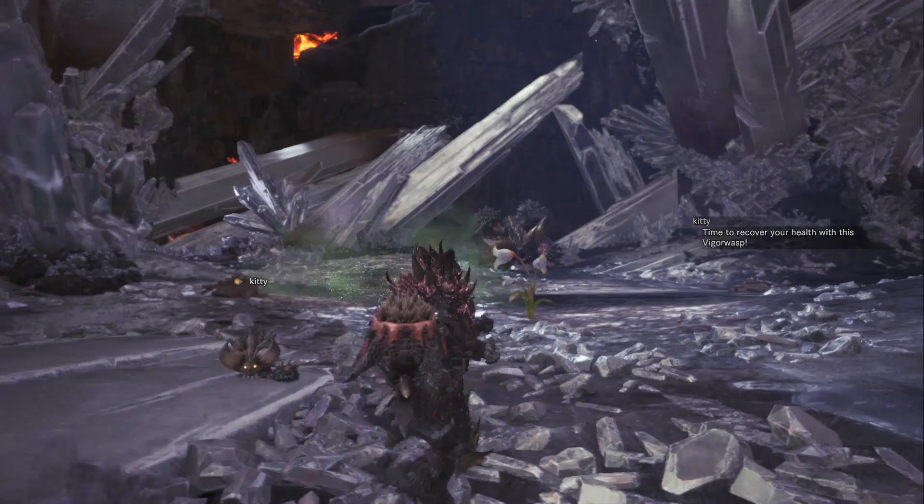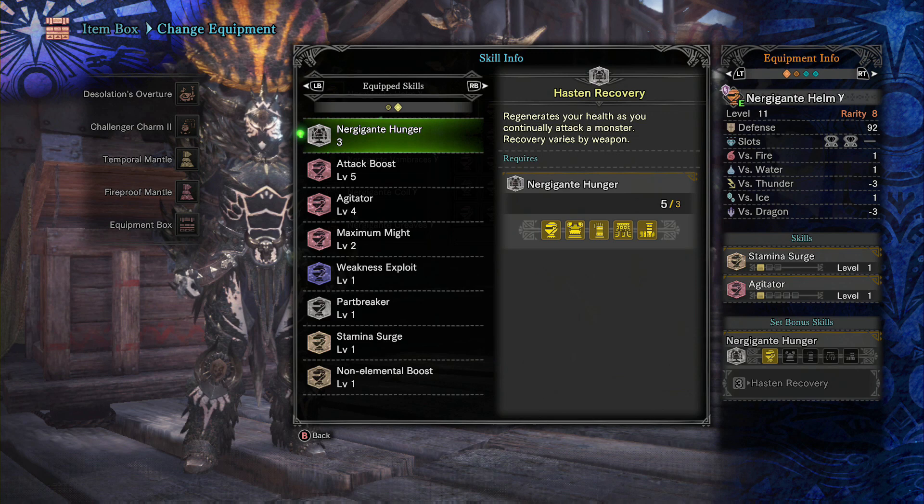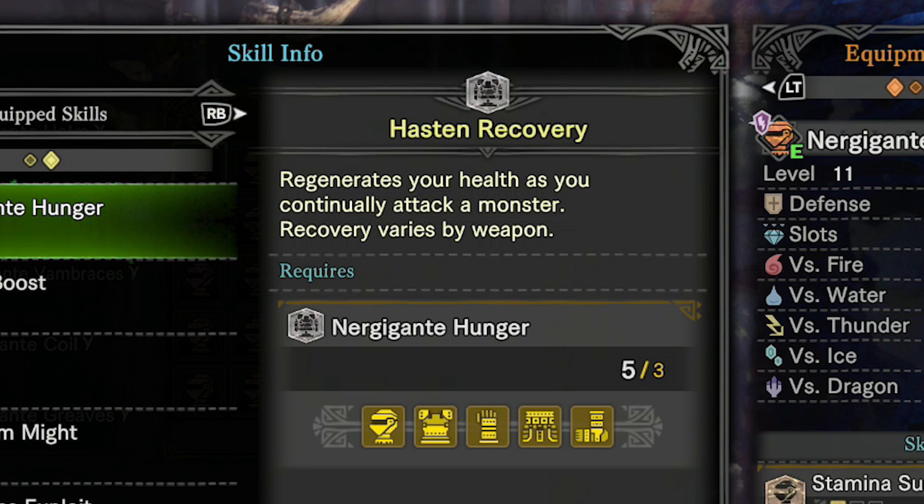Next, we move on to grading the set bonus skill, Hasten Recovery. Hasten Recovery is kind of like a weaker version of a health regen augmentation. As you attack the monster, you get your health back, but not immediately — you have to get five attacks in a row off, and there's an internal cooldown timer that stops this from happening too quickly.